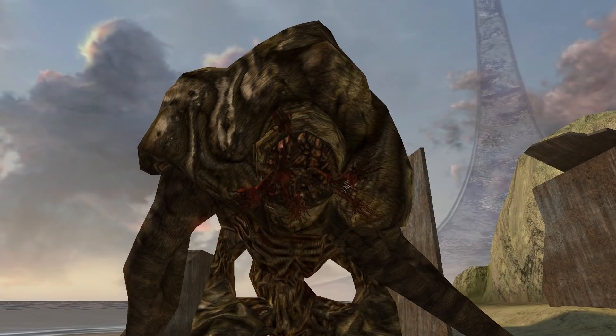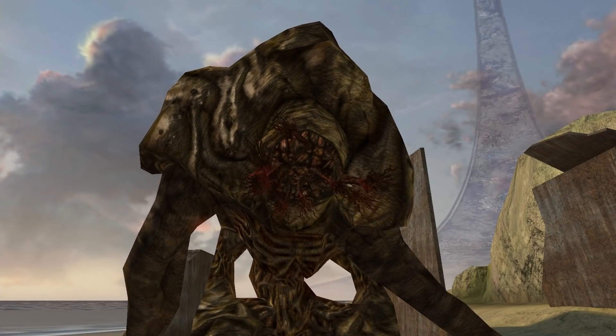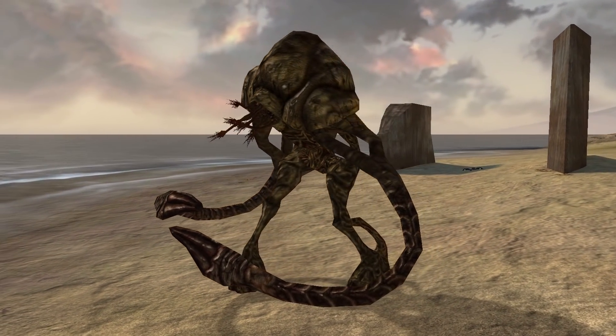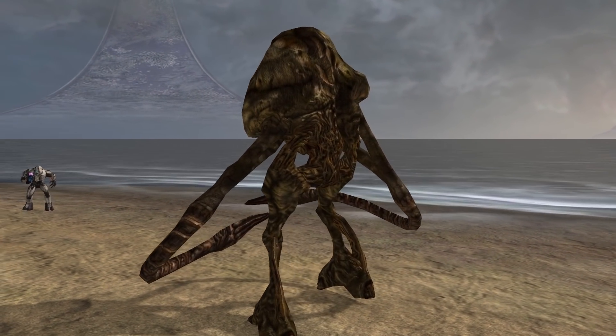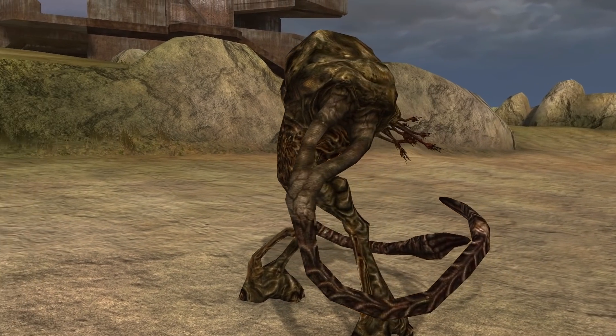Say hi, Gregory. For those who are unaware, the Juggernaut is a cut enemy Flood form that was originally going to appear in Halo 2's campaign. It was a hulking beast meant to play a similar role to that of the Covenant's Hunters, being extremely tanky units capable of engaging heavier targets.